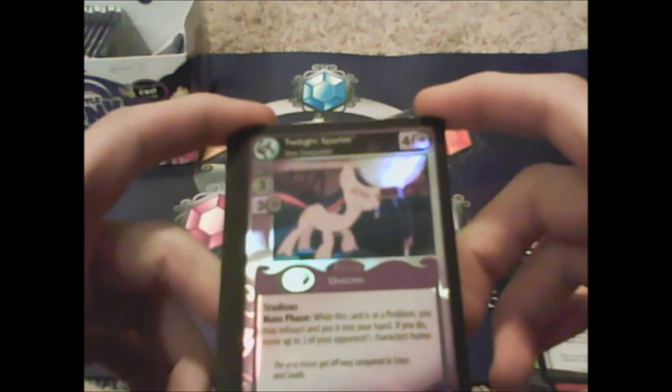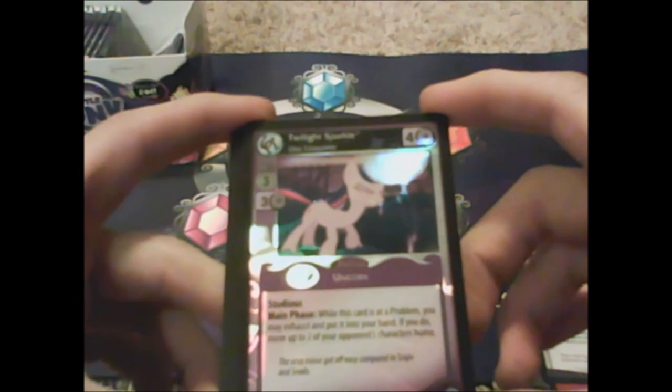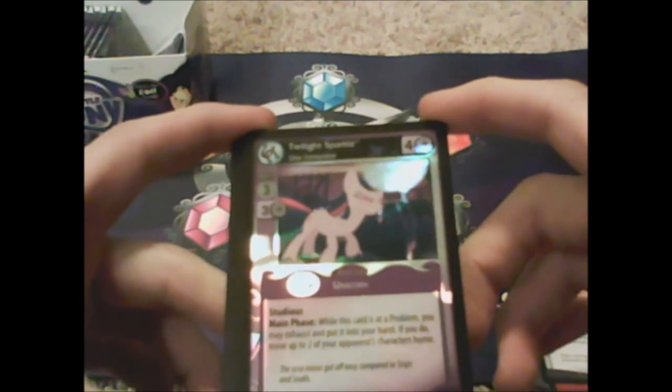Twilight Sparkle Ursa Vanquisher Studious: 'main phase — while this card is at a problem, you may exhaust and put it into your hand; if you do, move up to two of your opponent's characters home.' That's nice. And Featherweight goes over in the rares pile.